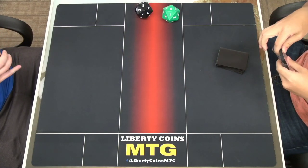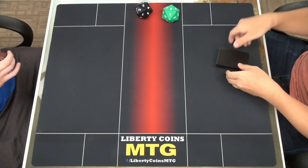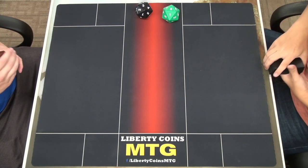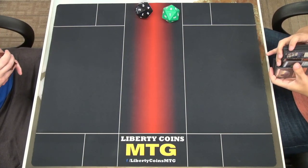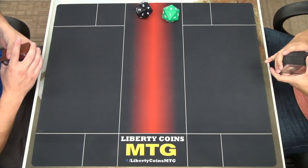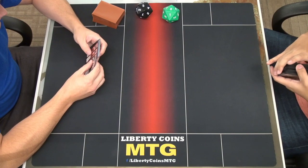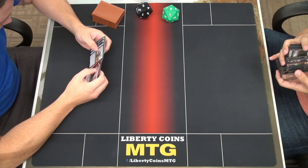Sometimes I'll replace Claim the Firstborn if they're not running low cost creatures, but your stuff is usually worth stealing. Like against a white weenie deck with tons of low cost creatures, it would be less effective. I have some cards that sacrifice them to kill another one, which is kind of nice. Well played — we're definitely broken. Alright, game two.